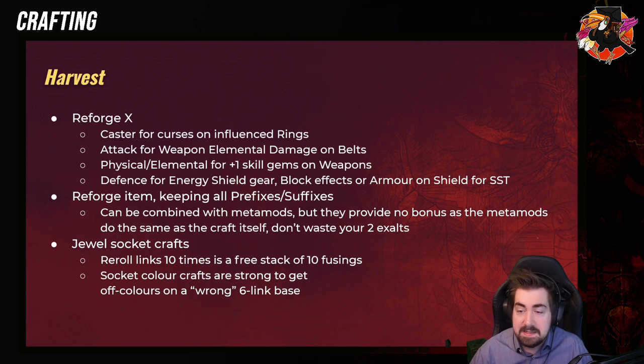Attack works for weapon elemental damage on belts. Physical or elemental works for plus one skill gems on weapons. This means if you grab an item level 21 weapon from the vendor and use Reforge Fire on it, you'll very quickly get plus one fire gems. Defense for energy shield gear, and block effects on armor — for example a shield for Spectral Shield Throw.